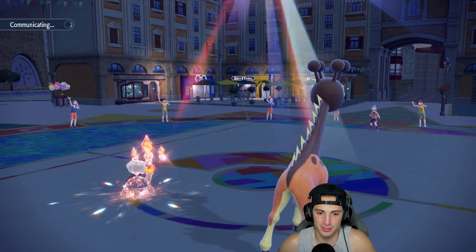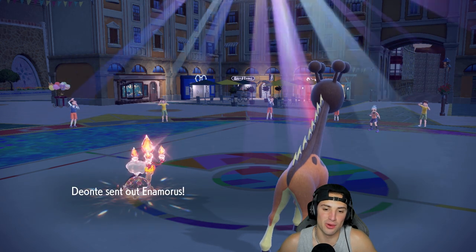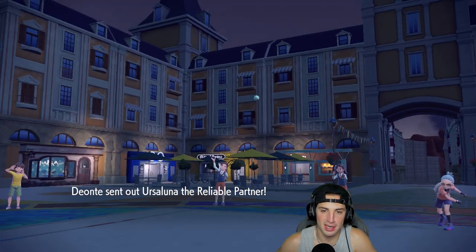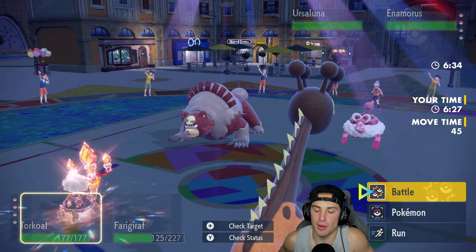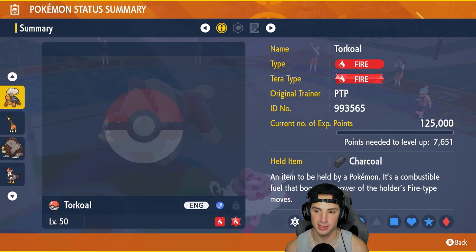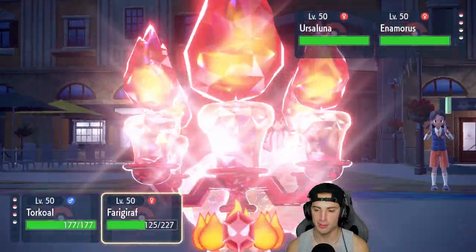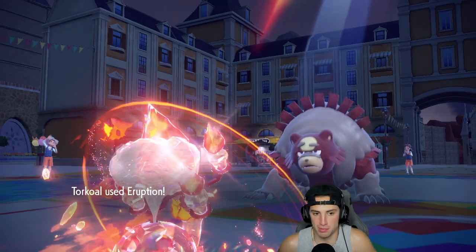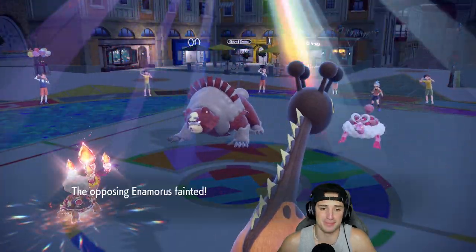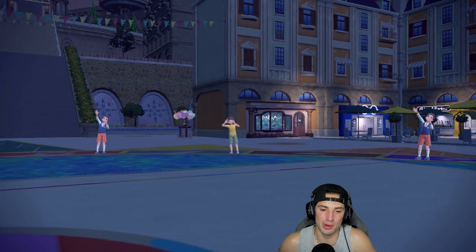I'm still a little upset Star Raptor died without taking down Corvinite. Enamorous comes out - not worried at all. Ursuluna comes in too - there's no way they're slower than Torkoal. My own Ursuluna has 49 base speed with a minus nature, so they're not slower. I'm going to erupt and double down into Ursuluna. Torkoal absolutely sweeps match number two - all I needed was two Eruptions to get four KOs. Easy game.